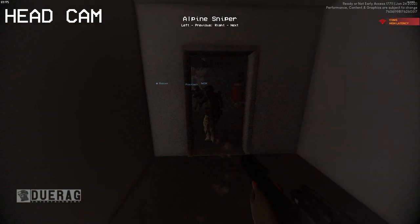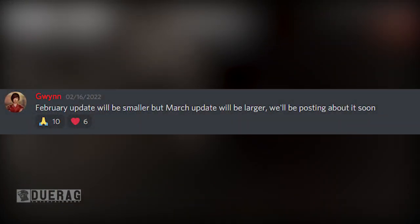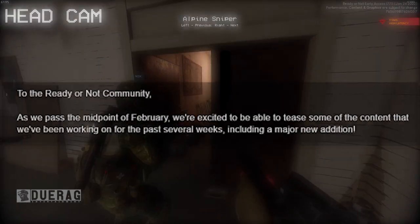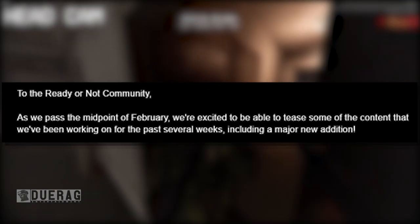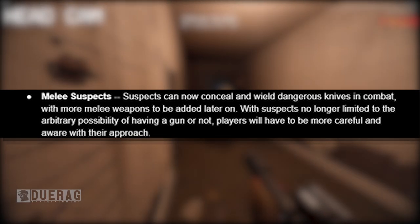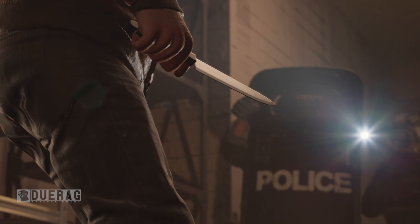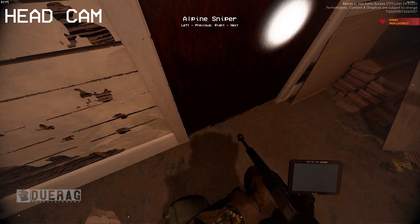Before we get into the February update — according to Guinevere, the February update will be smaller but March will definitely be a lot larger. Alright, the February content announcement states: as we pass the midpoint of February, we're excited to tease some of the content we've been working on, including a major new addition — melee suspects. Suspects can now conceal and wield dangerous knives in combat, with more melee weapons to be added later. Players will have to be more careful and aware with their approach.